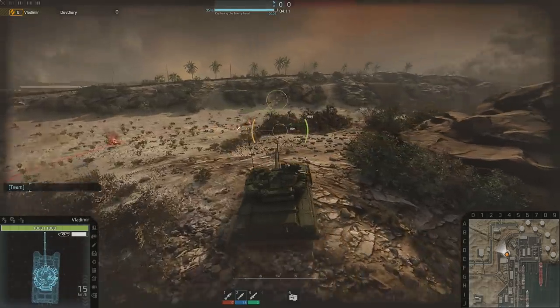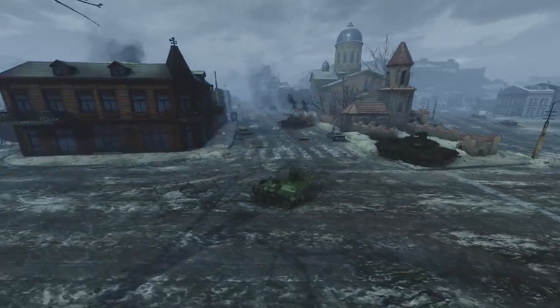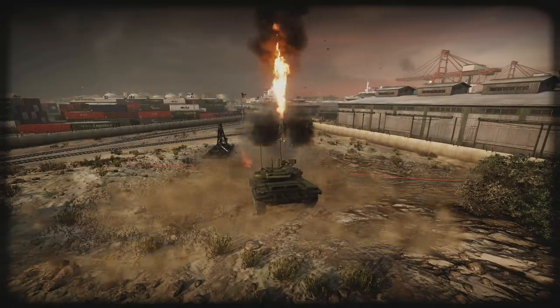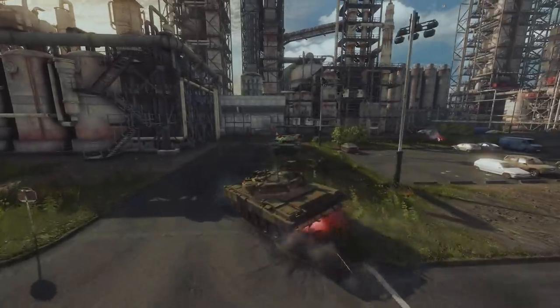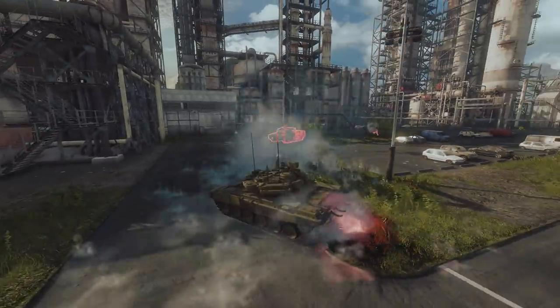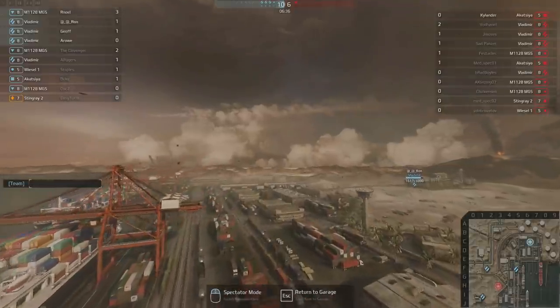This emphasis on realism has been extended to the environments that players will fight over in-game. Our map locations are inspired by real places in the world, and it is very important for us to be authentic to those locations. We really put a lot of thought into what type of places combat would be taking place in a modern conflict — and it really came down to things like resources, ports, harbors, anything that affects trade or energy.